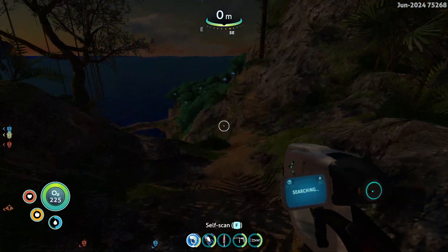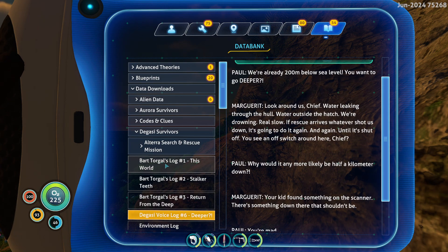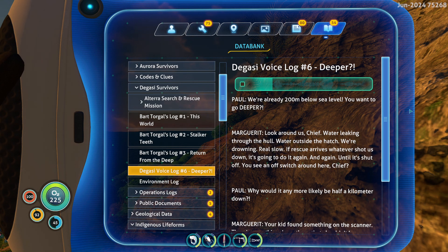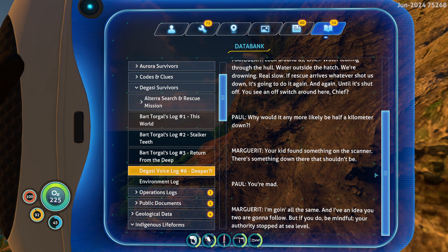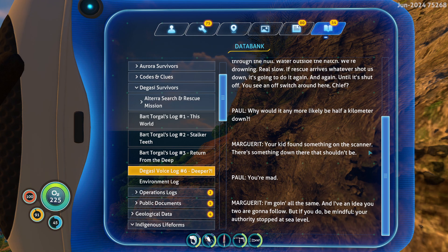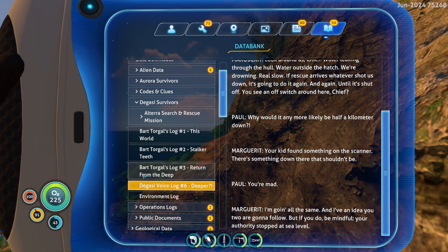Then later they went even deeper. I have another log here — it was like voice log six. Here we go. [Log reads:] 'This is the purple mushroom area, 200 meters below sea level. You want to go deeper? Look around us, chief — water leaking through the hull, water outside the hatch, we're drowning real slow. If rescue arrives, whatever shot us down it's gonna do it again and again until it's shut off. You see an off switch around here, chief? Why would it — any more likely be half a kilometer down. Your kid found something on the scanner — there's something down there, something that shouldn't be. You're not — I'm going all the same. And I have an idea. You two are gonna follow, but if you do, be mindful — your authority stopped at sea level.'